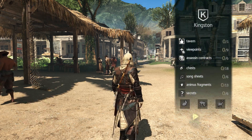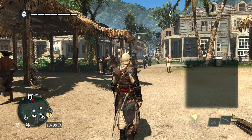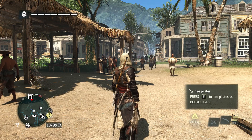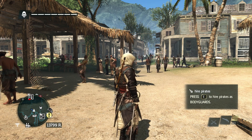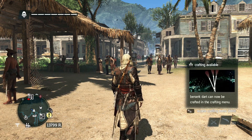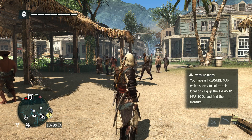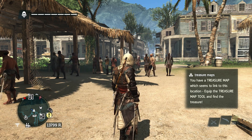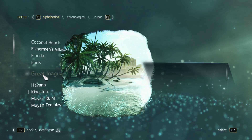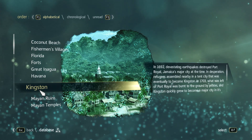All right, hello, welcome back to Assassin's Creed Black Flag. We find ourselves newly in Kingston, and you know what that means — we're about to be collecting a whole lot of stuff here. Kingston is kind of larger, comparable maybe a bit to Havana, maybe bigger. But anyways, let's learn a little bit about Kingston.